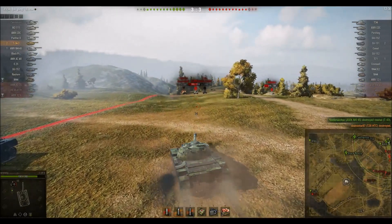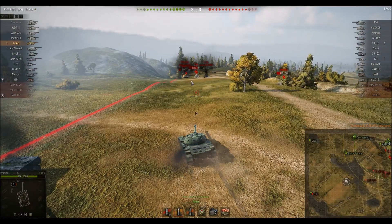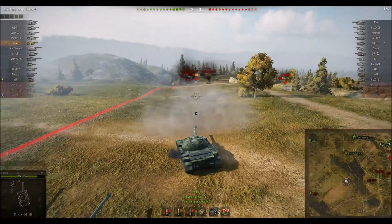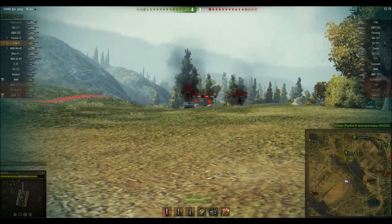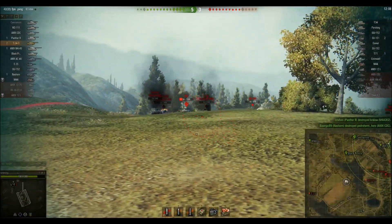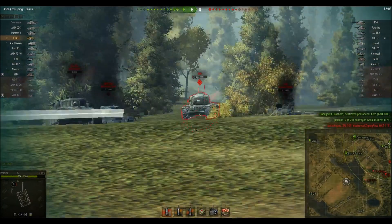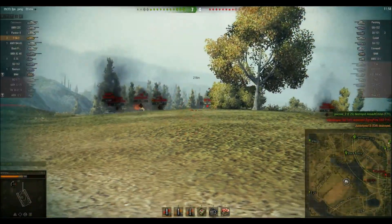He bounces off our turret, which is pretty good. The T-34 is on a slope, so that's actually angling his hull upwards — I load heat for his hull. However, he's backing up, and I notice that. If he keeps backing up I definitely won't need heat to pen him, so I load AP. He continues backing up and as he flattens out his hull it gives me a better angle, so I'm actually able to reliably pen it. You can see the ground is raising his back so his hull becomes less angled. We pick up another kill.